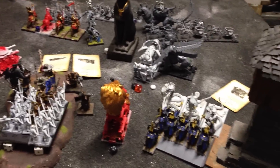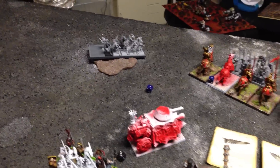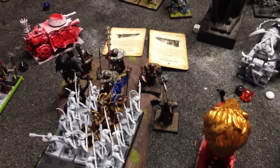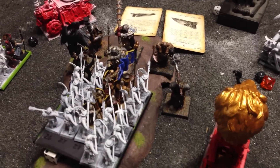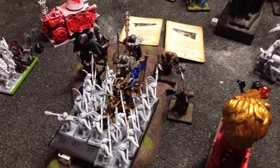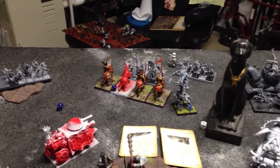Tomb Kings 4: combat snakes chop up a few knights, take a wound in return — knights stick around. Necro Sphinx and the stank get in a pillow fight. Ushabti kind of whiff, and I make a lot of ward saves because of the prayer last turn. We actually win by one, but because of Construct nothing happens. BSB took a wound in the fight. Demigryphs chew up a bunch of those skeleton warriors and reform to fight some more.